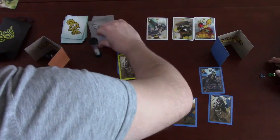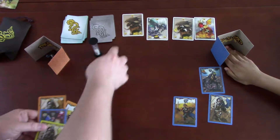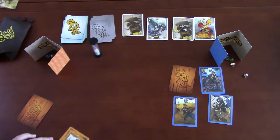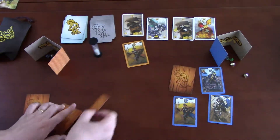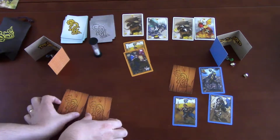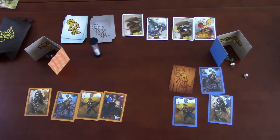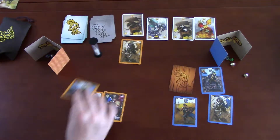Once a dragon is defeated you move it out of the way, reveal the next dragon, allocate the treasure, and then all players get their hero cards back — but face down and unusable until refreshed. The one time you can flip them up is if all or most of your cards are face down. You have to be careful how you allocate your resources and be as efficient as possible.